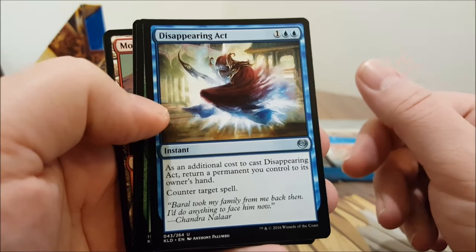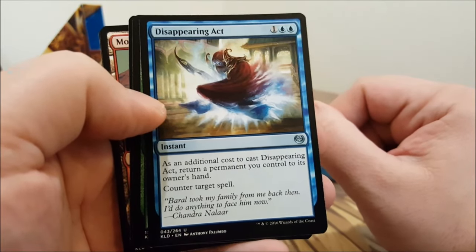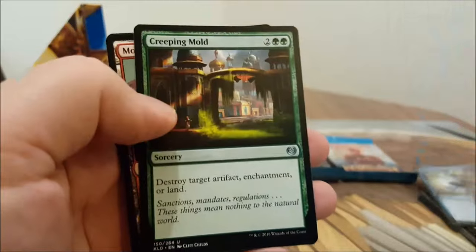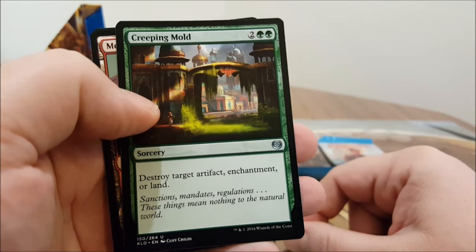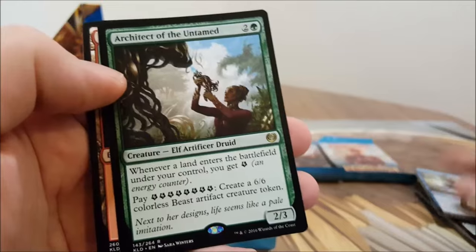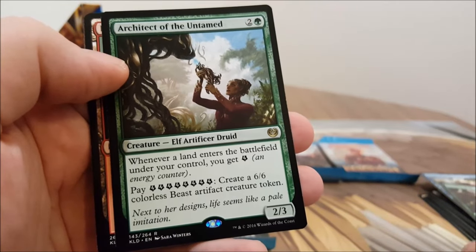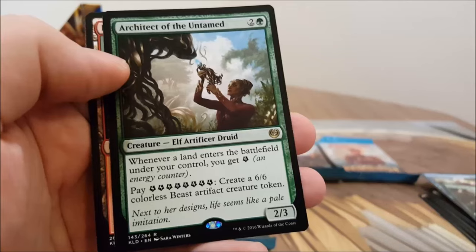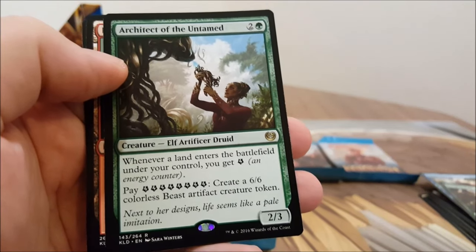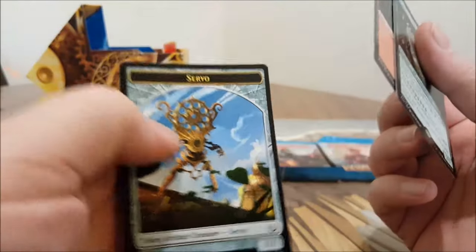Disappearing Act — CMC three, as an additional cost to cast it you return a permanent you control to its owner's hand, then counter target spell. Good old Creeping Mold is back — CMC four, destroy target artifact, enchantment, or land. And Architect of the Untamed — whenever a land enters the battlefield under your control you get energy. Pay eight energy and you create a 6/6 colorless Beast artifact creature token.